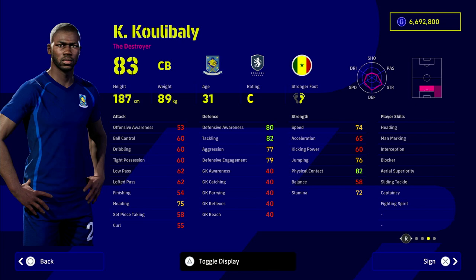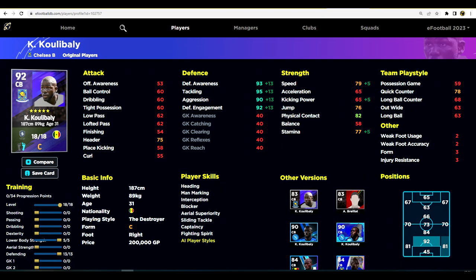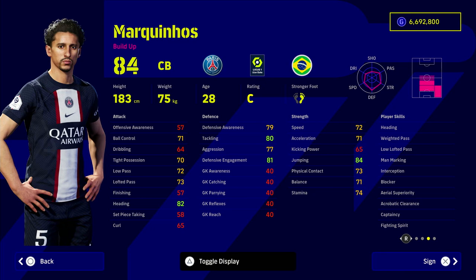Koulibaly is very similar — he's got every defensive player skill you could want: heading, fighting spirit, sliding tackle, blocker, interception, man marking, aerial superiority, and captaincy. Excellent defensive awareness. The one thing to consider is his stamina — you must put a couple of points into stamina. Don't try playing passes with Koulibaly; he's literally just intercept and clear. You will get punished in possession, but his defensive stats are otherwise excellent.